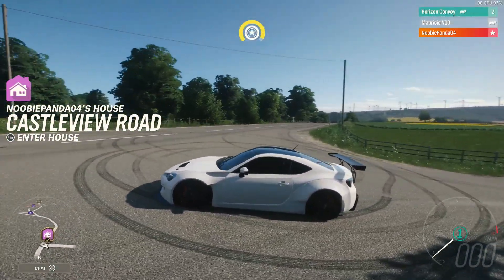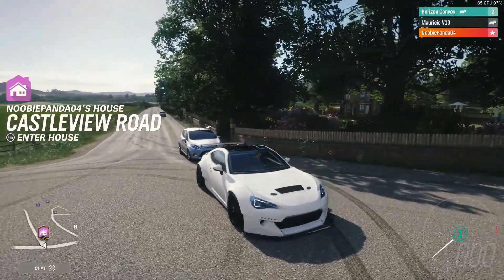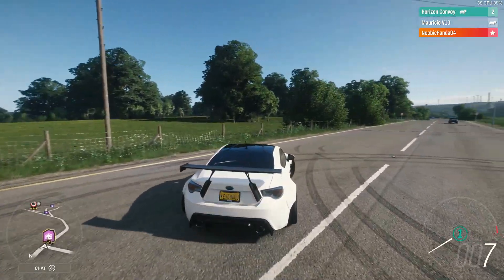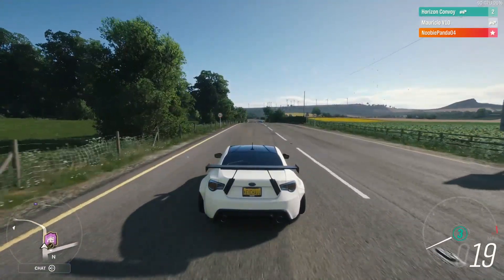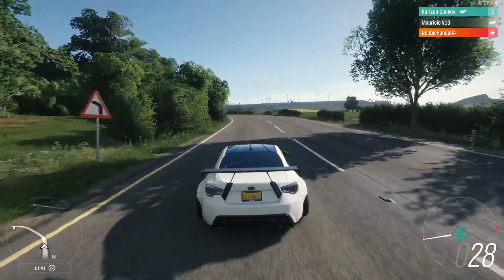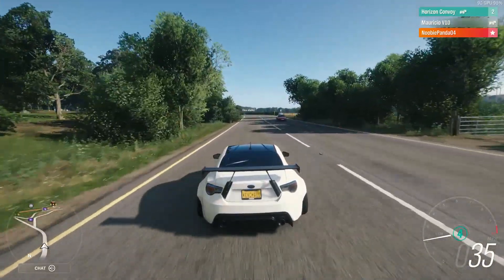What's up guys, it's your boy Mauricio V10, aka the Forza god. So here are the rules: me and Kevin are going to get the car we hate the most out of our own personal collection on Forza. You can't go to the auto show and buy it — it has to be a car you really really hate, one you don't even acknowledge exists in your collection. You have to tune it to the best of your ability; design and color don't really matter. Then we're gonna race it at the drag strip. Let's get started.